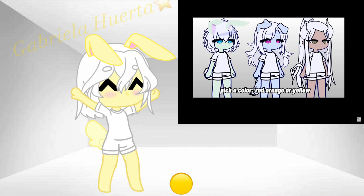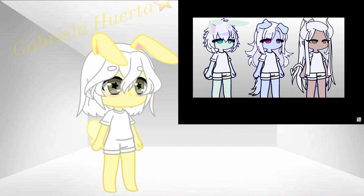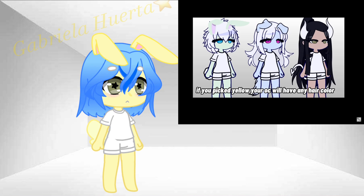Pick a color: red, orange, or yellow. If you picked red, your OC will have black hair. If you picked orange, your OC will have white hair. If you picked yellow, your OC will have any hair color.